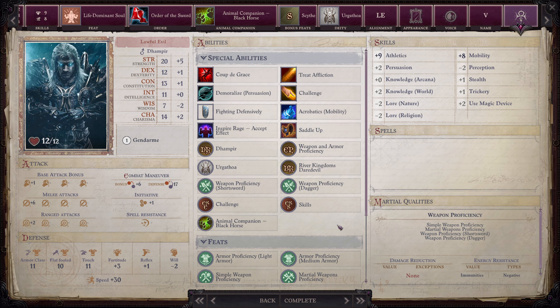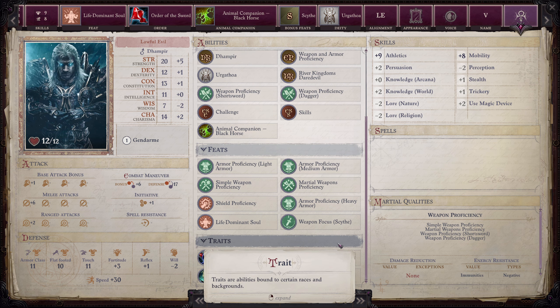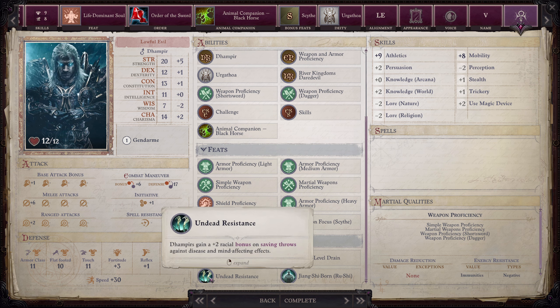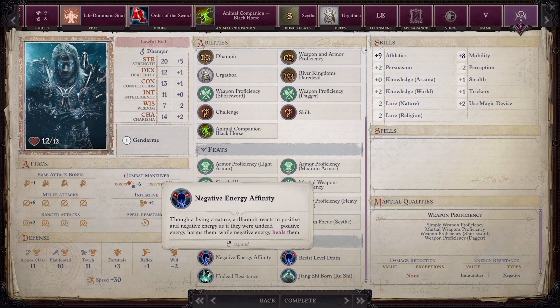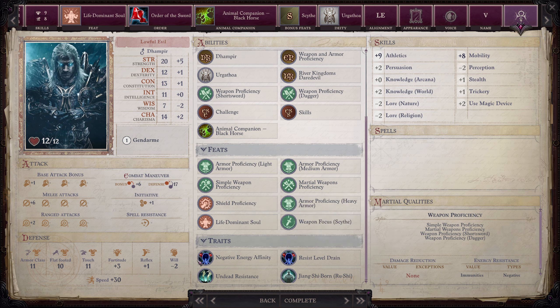At first level we got a bunch of stuff. He has undead resistances against disease and mind-affecting effects, negative energy affinity, and he takes no penalties from energy drain effects. That means strength drain, constitution drain — all those things where you'd normally reload because you forgot Death Ward — we don't need to worry about that with him.